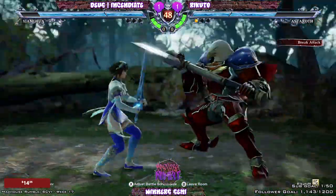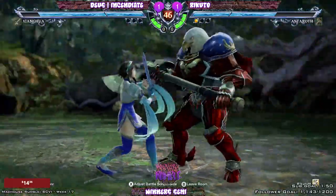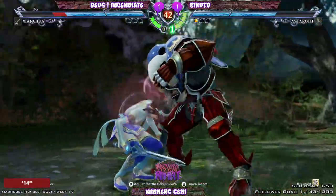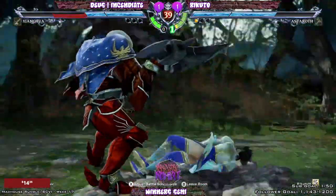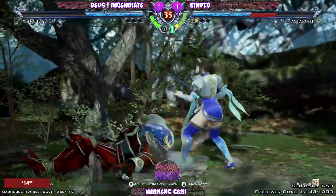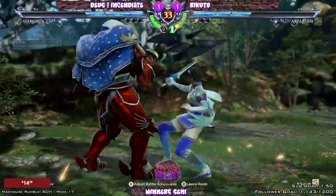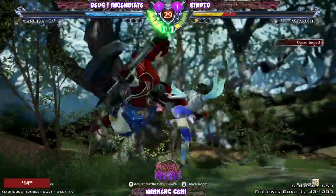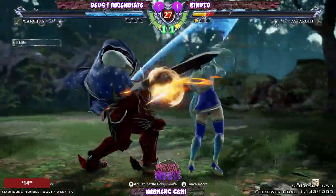I don't think zoning is the complete answer to this matchup - it is a way to limit options, but ideally he just wants to get his throws off, because that's where all his metagame is. It's the throws - if you can do the throws, you're in business.